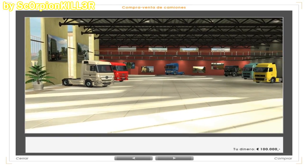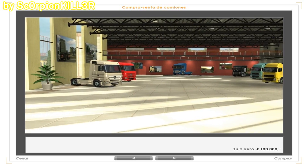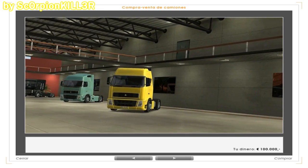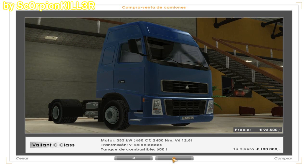Scorpion Killer les da la bienvenida a su cochera privada — ojalá — en realidad estamos en una tienda de camiones. Al empezar un nuevo juego del Euro Truck Simulator, nos vemos forzados en comprar nuestro primer camión. A pesar de que podremos ver una gran variedad de trucks disponibles, no te dejes llevar, pues nuestro presupuesto inicial no será un problema. Solo podremos comprar los que sean de la clase C, como este azul que tengo aquí, y que por cierto lo compraré.